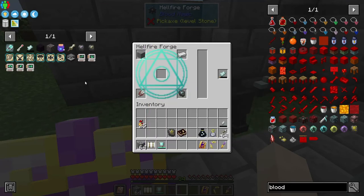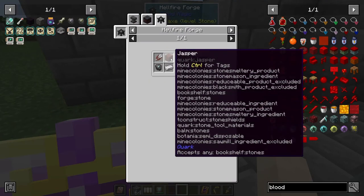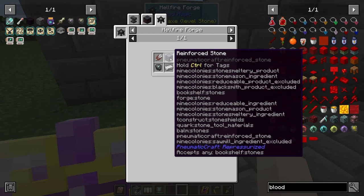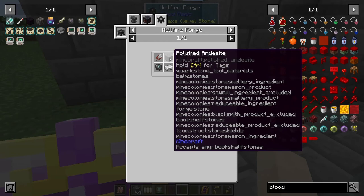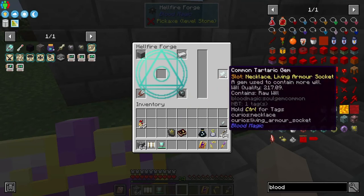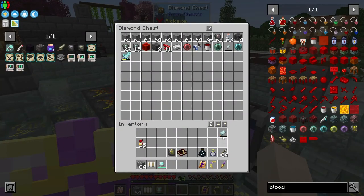I got the common tartaric gem placed. For stone it accepts: dark stone, reinforced stone, compressed stone, diorite, granite, infested stone, and plain stone. But it turns out the sanguine reverter takes 350 will — oh my gosh. That's going to take quite a bit of doing to gather that much will.